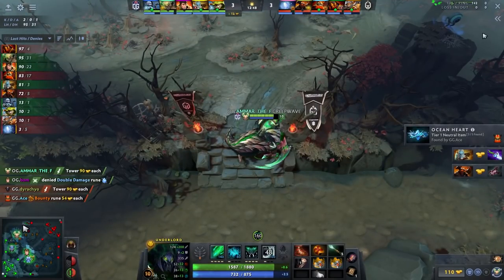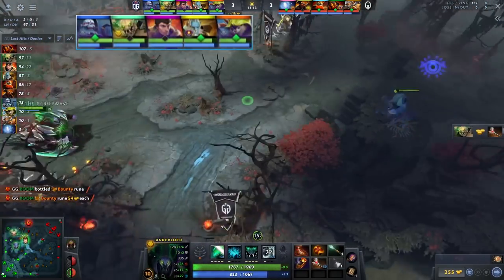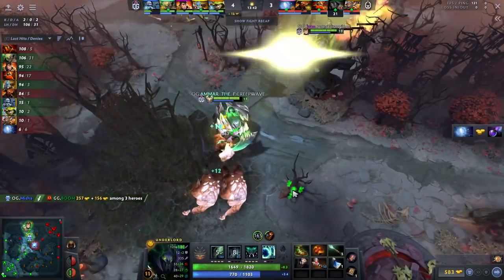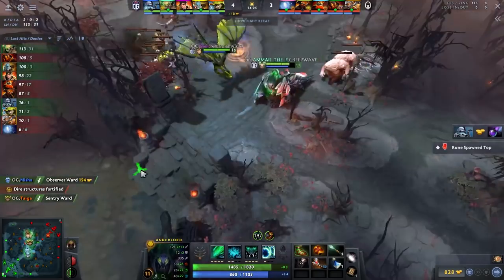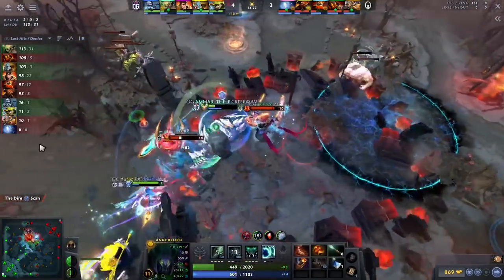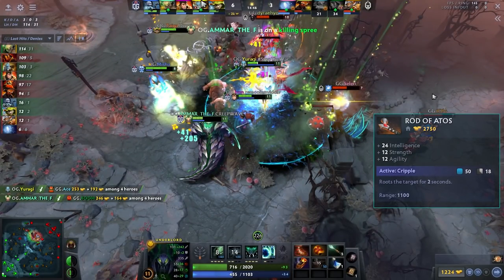In the mid game, if no one on your team defends towers you need to be the guy defending mid tower. In this game they have a Lich, a Hoodwink, and a DK, so he doesn't have to be that guy. Instead, he soaks up all the space on the map — firestorms the large camp, small camp, shifts over for a kill, clears the wave, farms the mud golem camp, and rinse-repeats. If you've won your lane and get ganked by three heroes, you should be so farmed that you just live — which happens twice here.